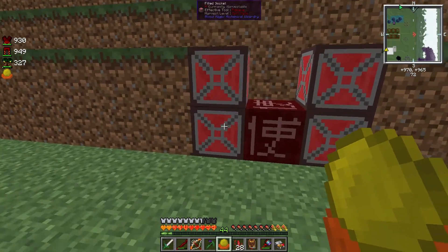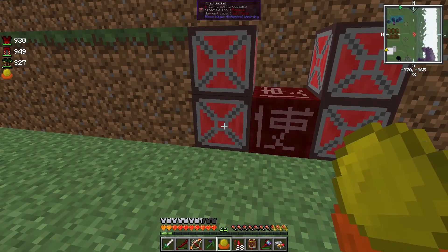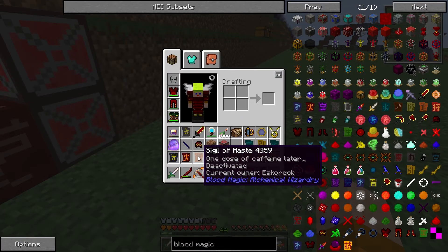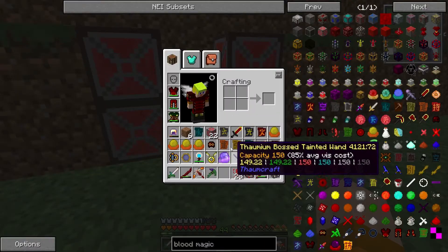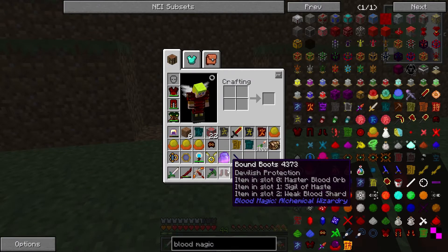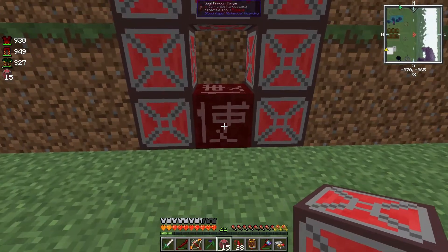I can't add it here because I already added the weak blood shard, so I have to add it right here. Then for the boots, I want the sigil of haste. Let's take a look at the recipe — some sugar, demonic slate, and obsidian, really easy to craft. I'm going to add the sigil of haste to my boots. Now if I right-click on it you can see in slot zero: master blood orb, sigil of haste, and weak blood shard — we have one in there.